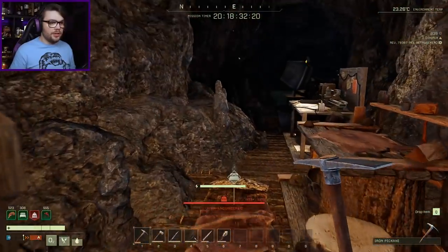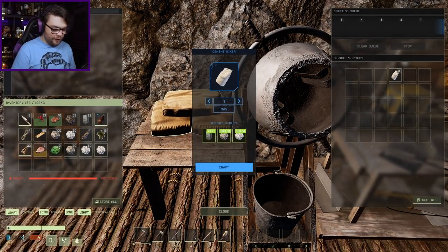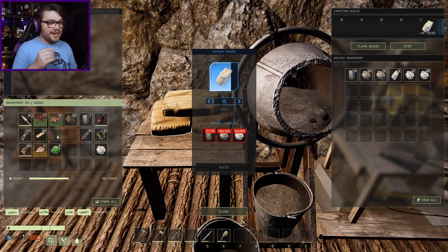Nothing in there to smelt actually - I wanted all this stuff to make cement with. So you, that one, I want to make 15 please. Craft you - it's going to churn all that out for me, nice and easy. So I still need iron though, because once I have that then I make the concrete forge.